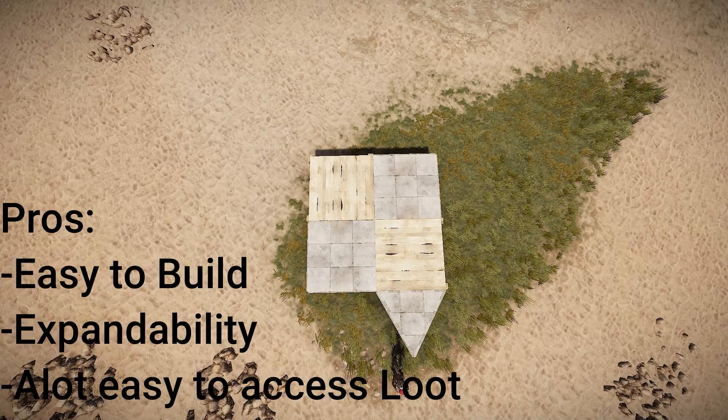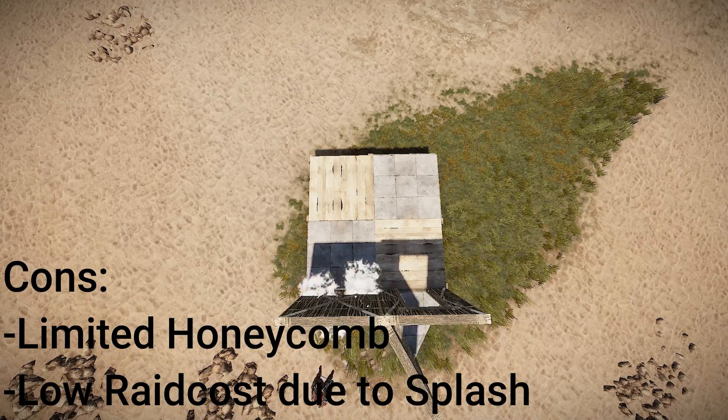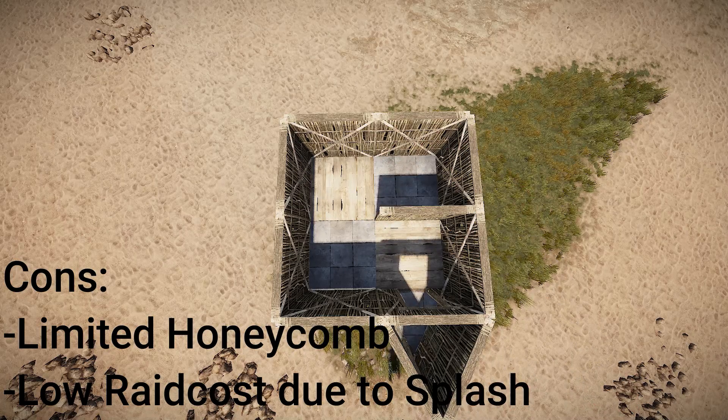The pros of the 2x2 are that it is easy to build, that it has good expandability at the beginning, and that it has a lot of very easy to access storage. Now to the cons of building a 2x2. Because of their design, it is very hard to add more than one layer of honeycomb without doubling the upkeep of the base. Also, the raid cost won't ever get super high due to the loot being so concentrated in the center, making it easy to splash damage.